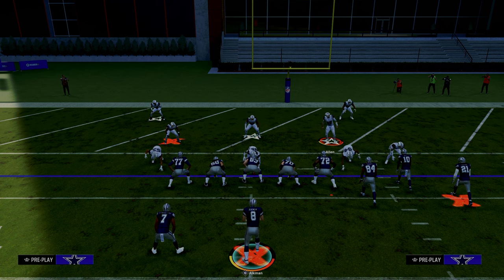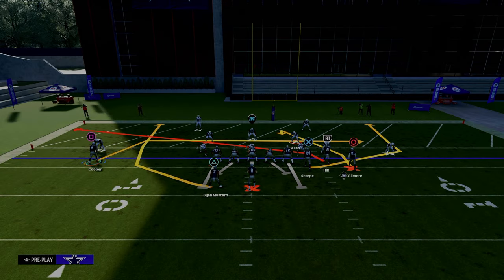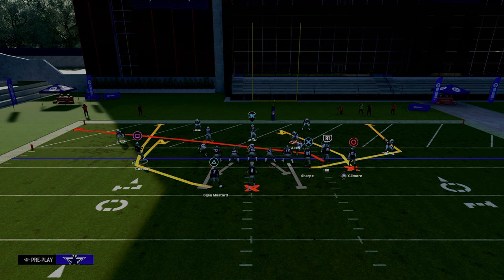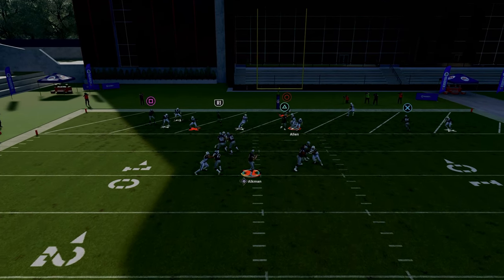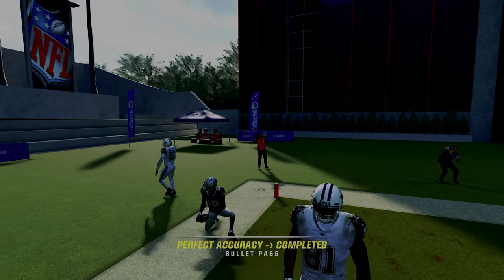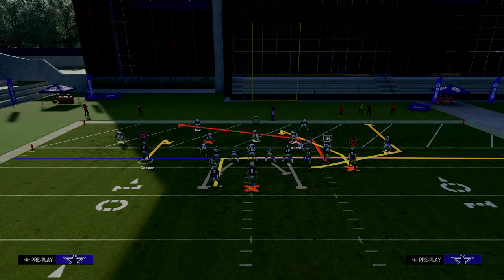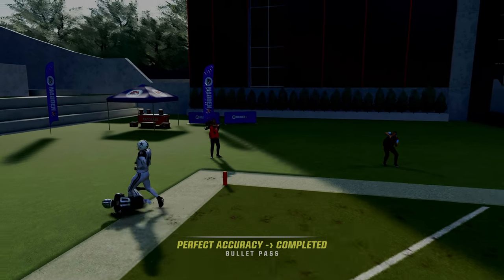Now you might be asking: how do I do this if I don't have Mesh Spot in my playbook? It doesn't have to be gun bunch. The concept is that when you put a hitch route on the numbers, it's going to pull or hold the cloud flat defender so you can throw a post or slant over the top. We'll motion a guy in, put him on a hitch, and slant the slot receiver. The route I like most is a slot apprentice post — smart route it — and you get that same behavior. That is the best version of this passing concept.